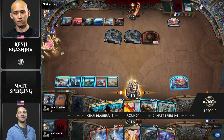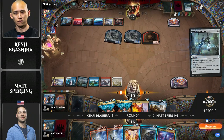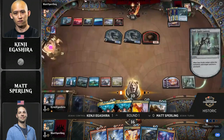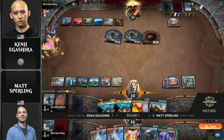Here's a Soul Guide Lantern off the top for Kenji. And I mean, it is funny because, as you described, kind of chipping away — but take a look. Kenji's at 10, facing down five power. He has three counterspells and a Gearhulk in his hand. He is going to need to do something. He's going to die in two turns if he doesn't.